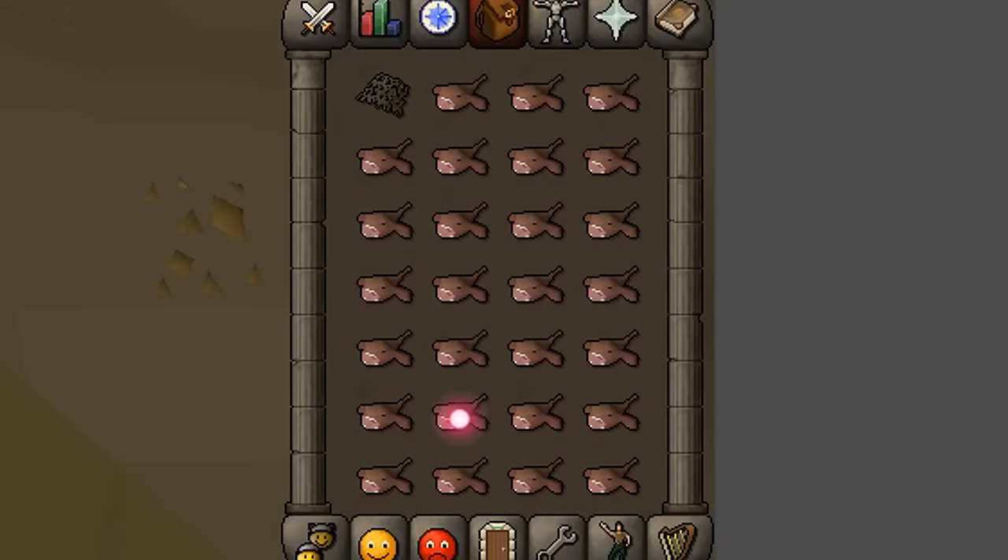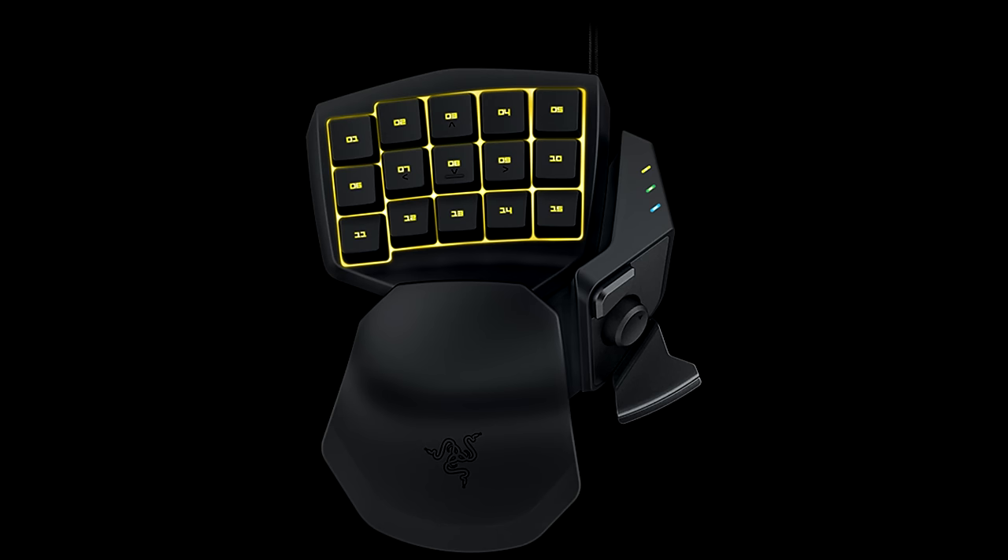With these settings, when holding control, the mouse will move up or down by one inventory line. I will be using my Razer Tartarus, but you can do this on any keyboard as well — just set the actions to your keyboard instead.